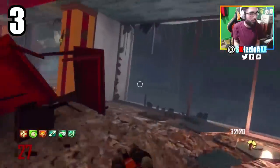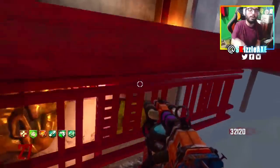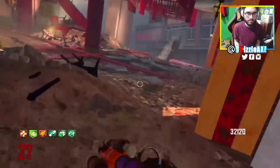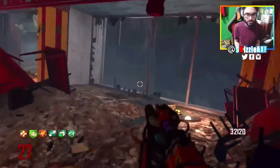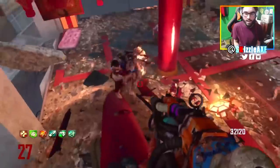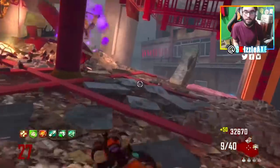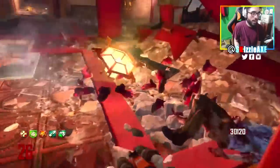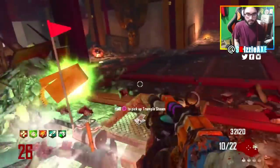At number 3 we have Die Rise. Skip the two skills — all you need is Galvaknuckles, trample steam, a claymore saved in the corner, the AN-94, and the Sliquifier with fire. This pole is exactly what makes the training spot super easy. Simply circle around it, or go above the pole and shoot your Sliquifier and camp. Every now and then crawlers will come — use the trample steam on them and circle around it to easily take them out.